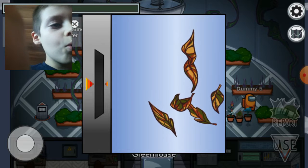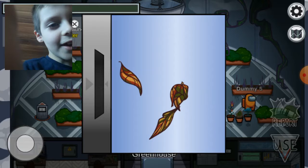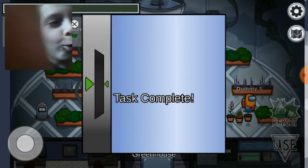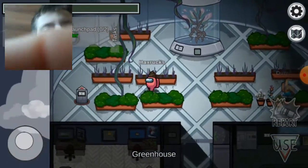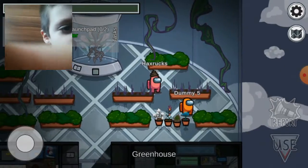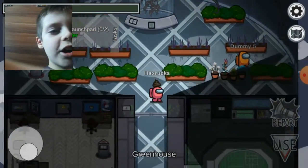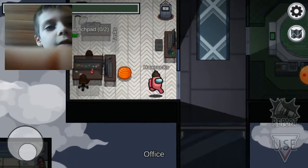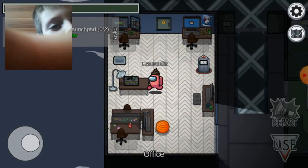But I have a task here. We need to put all these guys back in there. Let's go! Dummy five — he's really a dummy, he's not even moving. I need to find the rest of the dummies. This is like a floor plan of where you have to find the rest.